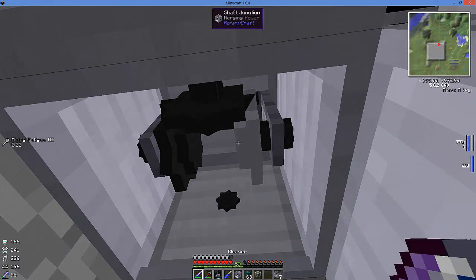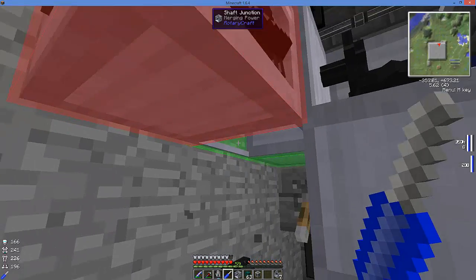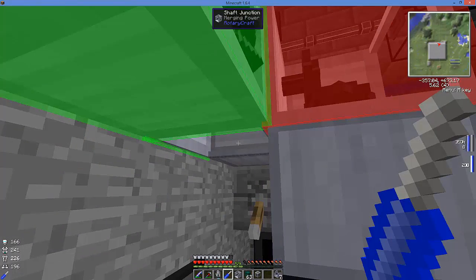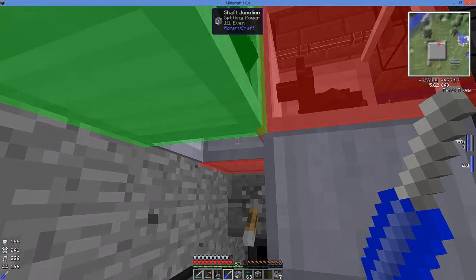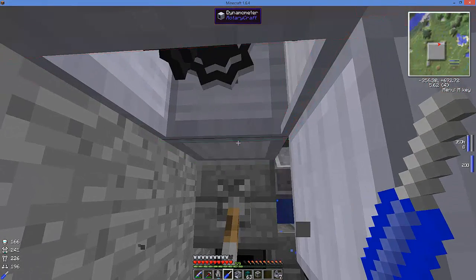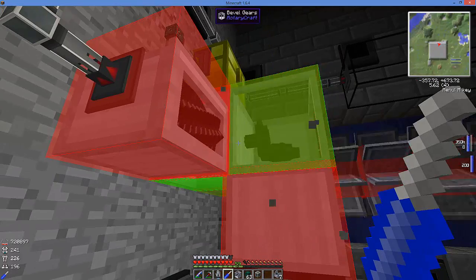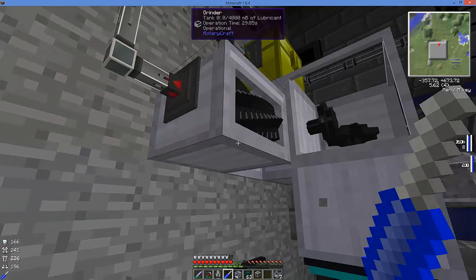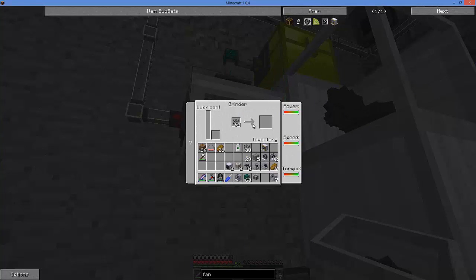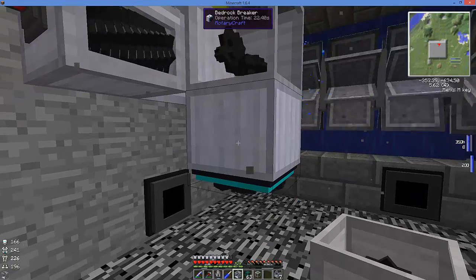It looks like I have this turned the wrong way. I've got one input and I want two outputs - I need to shift-right-click. The green should be the furthest away. So we have our green over here for our input and then the two reds over here for the output. We are turning our grinder over here - we have our grinder running, it's a little slow but it is running, and we have our bevel gear turning which is in turn turning our bedrock breaker.